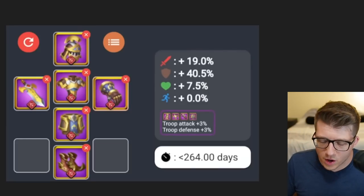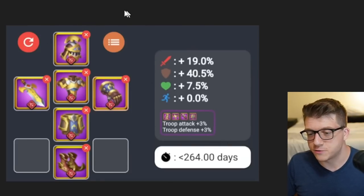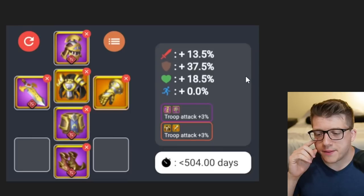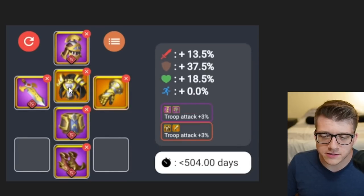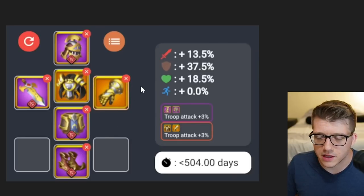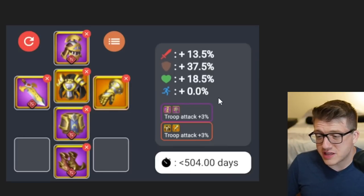Moving forward, replace the starter pieces with all purple. One reason archers are so great for free-to-play players is that they have a strong epic set — get the set bonus at four pieces: 3% attack and 3% defense. You do lose some total health but gain a bunch more offensive stats. This is a really solid build, and then you'll start replacing the chest and gloves with the Dragon's Breath set.